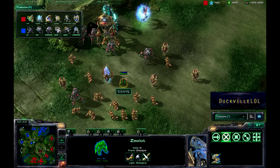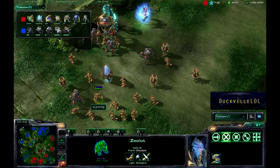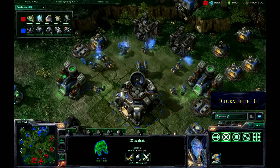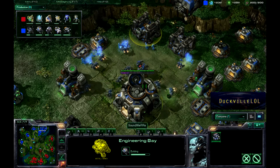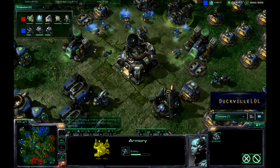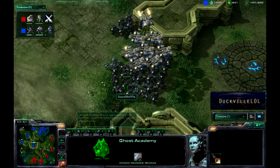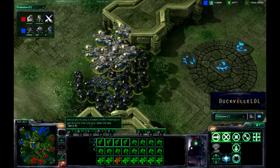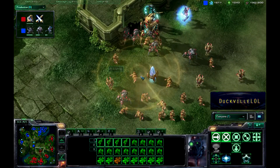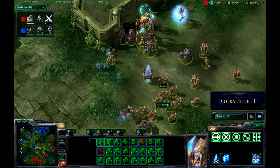We saw some upgrades coming from Soundwearer. The Protoss ground forces have their plus two attack at the moment. We've got a second Engineering Bay coming from Soundwearer and also an Armory, so he's going to be getting his upgrades rolling shortly — the ground force weapon and armor upgrades. He really wants to get those out as quickly as possible, because if the Protoss forces get too far ahead on upgrades, Terran is going to be in big trouble.